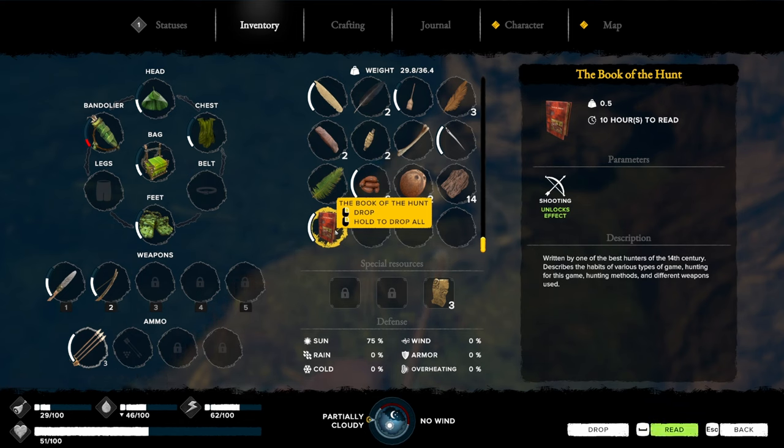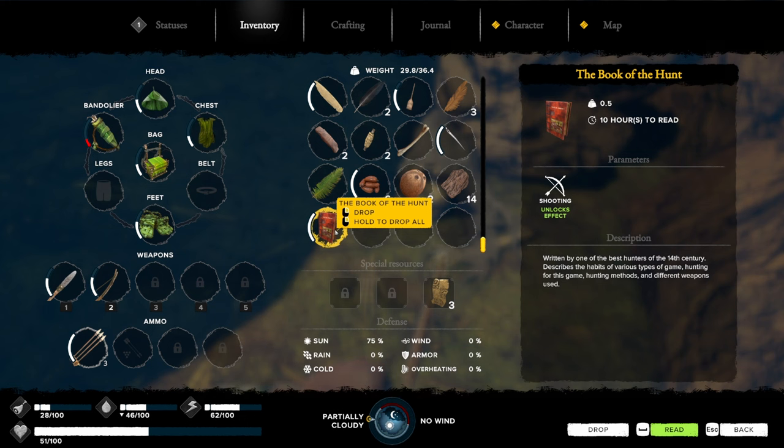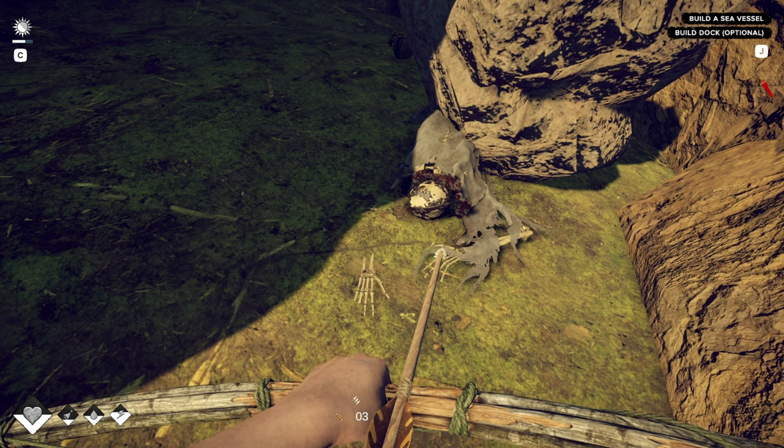Book of the Hunt — written by one of the best hunters of the 14th century, describes the habits of various types of game, hunting methods and different weapons used. We just take it with us, right?